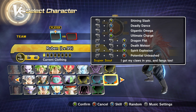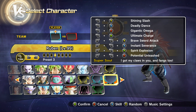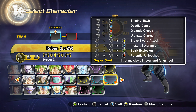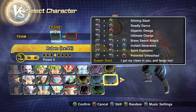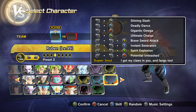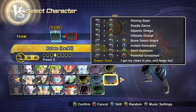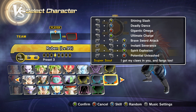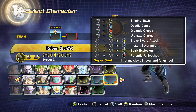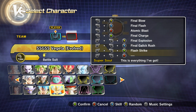Let's get into how I play my male Earthling. This is the set I mainly run on him: Shining Slash, Deadly Dance, Gigantic Omega, Ultimate Charge, Brave Sword Attack, Instant Severance, and Spirit Explosion. Since the change, Spirit Explosion only requires two stamina bars, which is very valuable - it was already a great evasive and they made it even better. And for transformation, I have Potential Unleashed.